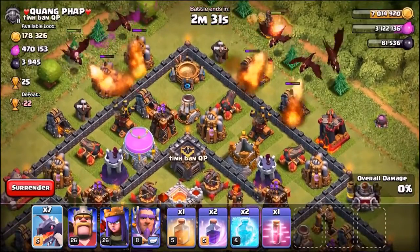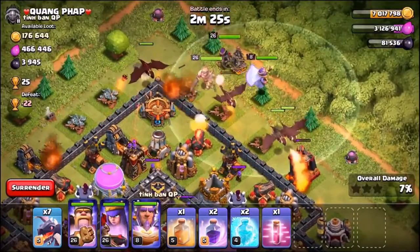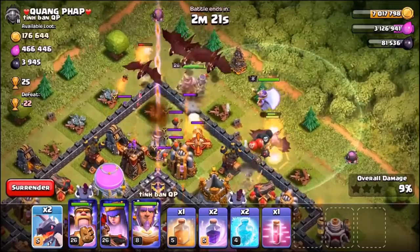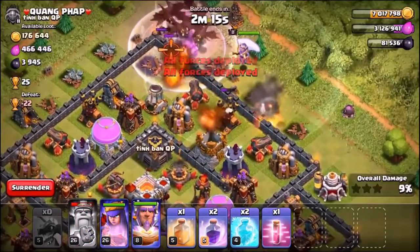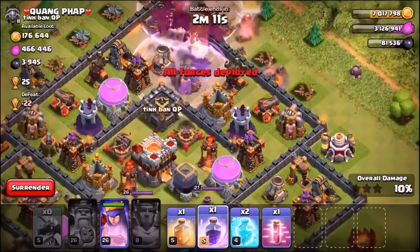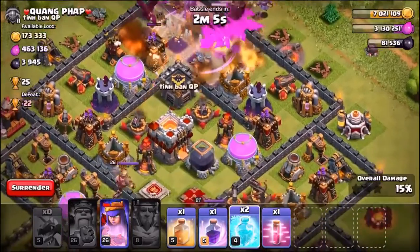The dragons are dropped. Sending an extra one on the right hand side, then the King and Queen go in. Dropping the first rage spell very shortly. The rest of the dragons are in — tried not to space them too close together. Using the King's ability now and dropping in the first rage spell. Wait — the Grand Warden has just passed away already. That's ridiculous, we've already lost him.